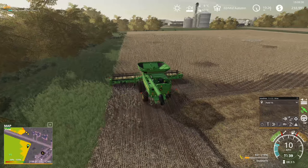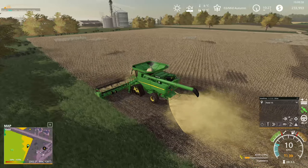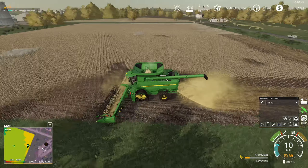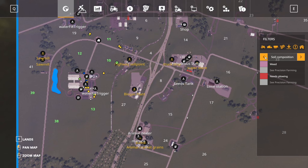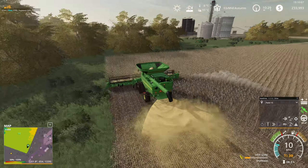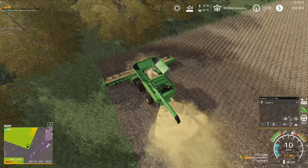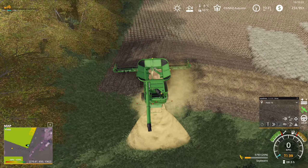For some reason there are quite a lot of patches in our fields that look like the soybeans have withered. I don't know why there are so many patches. I did play with seasons before and I don't remember it being this bad. Look at this — withered, withered, withered, then harvested. Some parts in the middle of the field we obviously didn't go through. It doesn't matter, we're just gonna hurry up and harvest what we can.